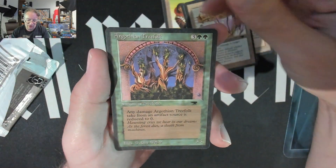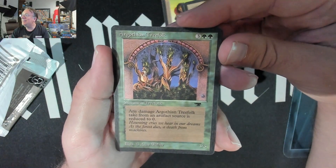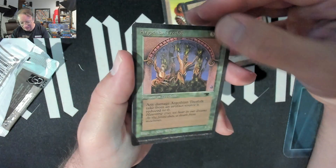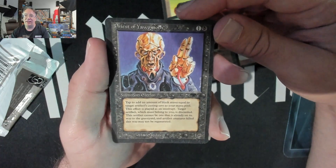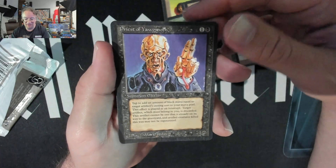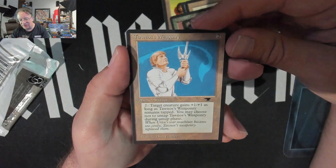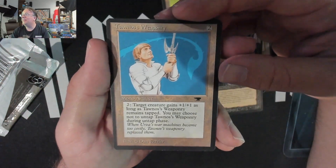Aragothian Tree Folk — yes indeed, they are the tree folk of the era. And that Priest of Yagmoth — fantastic card, very underrated, one of the best cards in the set in my opinion. I love it.